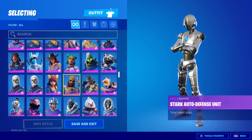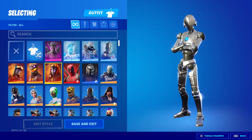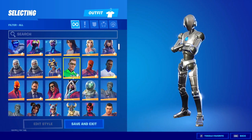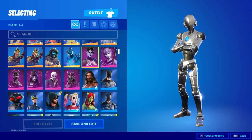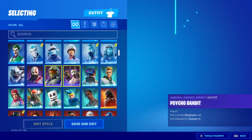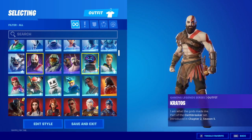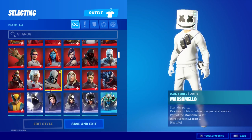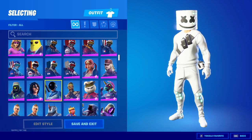Starting from the top, there are the special rarity skins you can get from the Item Shop and special packs — some appear at the top and others appear just below the legendary skins. You can see all the DC skins in the Dark Series, the Frost skins, and the Gaming Legends series: Psycho Bandit from Borderlands, Halo, and Kratos. There's also the full Icon Series and the Marvel series from last season.